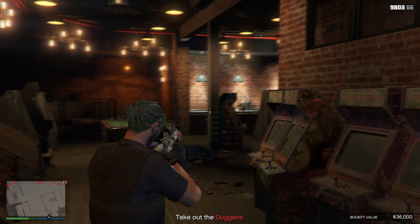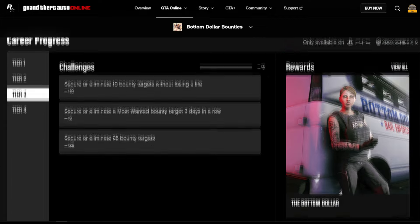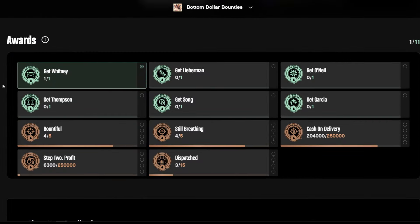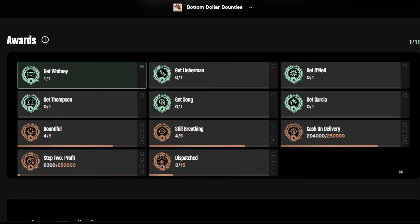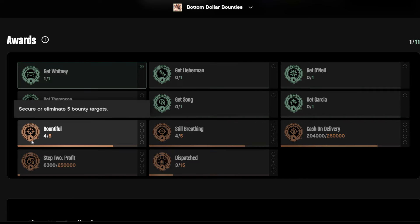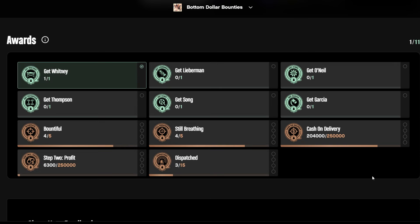I'll show you how you can keep track of your earnings. To keep track of your progress, if you're accessing the website under career progress, you just have to scroll down and see the awards. Otherwise, you can access this from in-game under achievements and awards. Under Bottom Dollar Bounties, you should be able to see how many most wanted bounties you've captured or killed. The ones with the platinum award in green are the most wanted bounties, and the rest are indicators of how many bounties you've captured. The cash on delivery award shows the amount of money you've made.